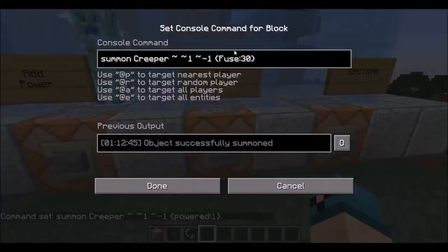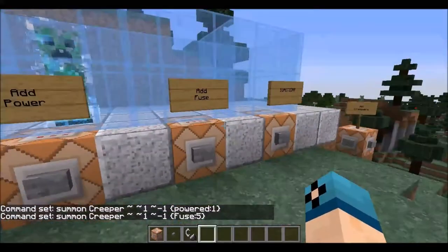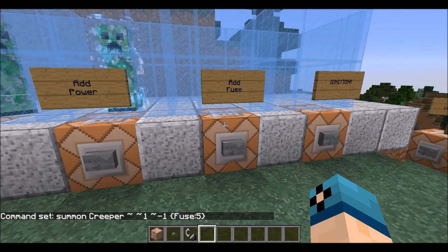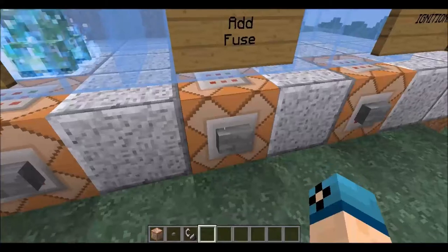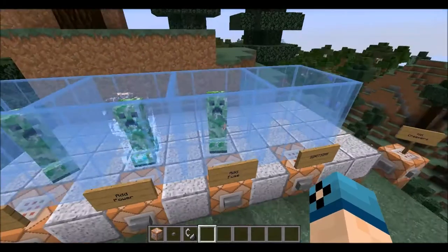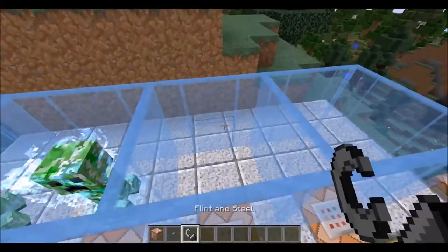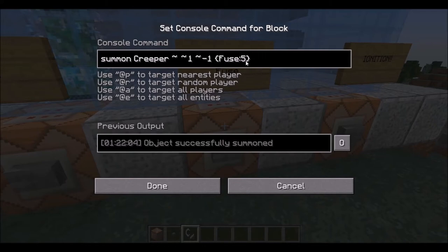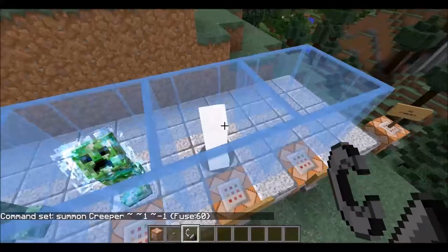Next thing we're going to change is the fuse time. This is going to be how long it's going to take for your creeper to actually blow up after he starts to count down — after he starts to fizz or tick, whatever you want to refer to it as. We're going to spawn this guy with a fuse of five, so if we set him off, he blows up just about instantaneously. And if you give him a fuse of 60, he should take a lot longer to blow up.